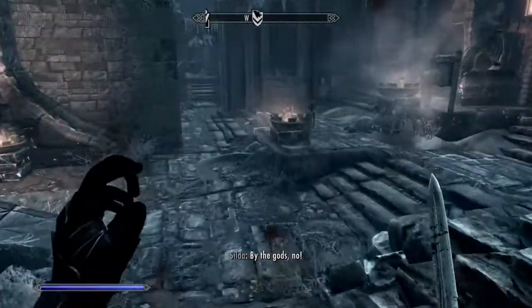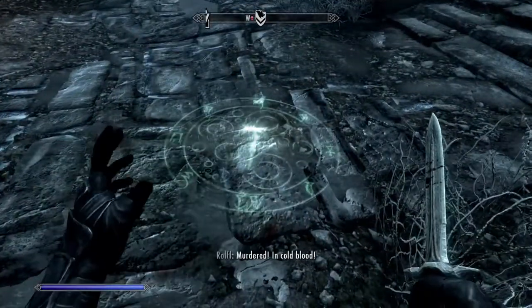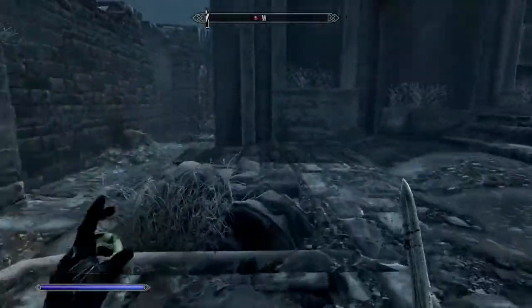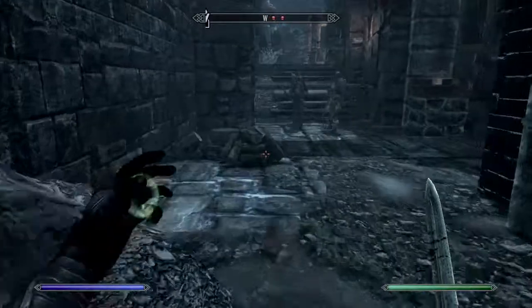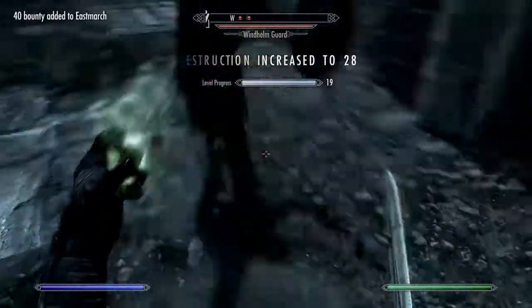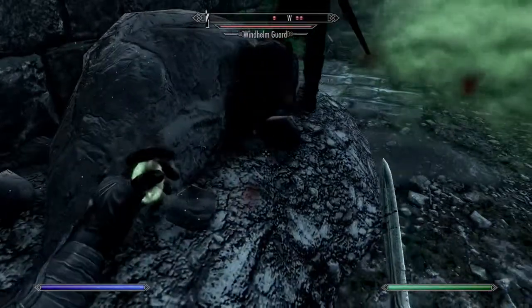Now let's try the Slow Rune. We gotta find a guard. Let's see how the slowing effect works. Oh god, you are not walking slow at all guard.